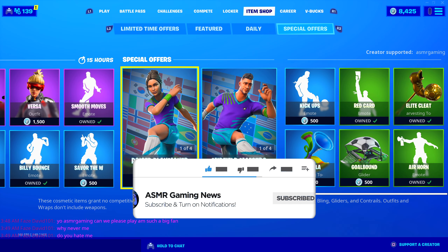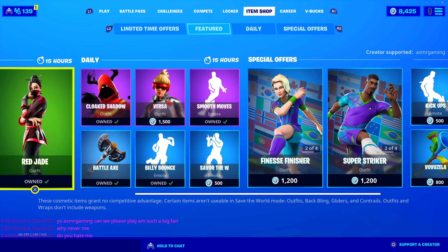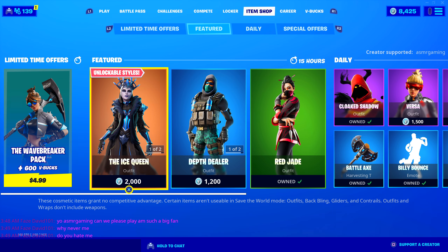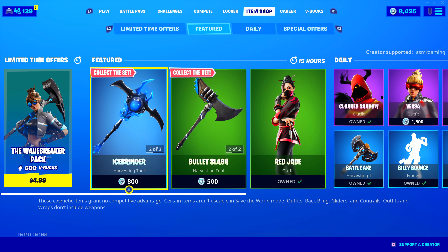Let's see what we got on the item shop. We got Soccer Skins back! The item shop is huge. Wave Breaker Pack, Ice Queen — it's all here. So if you're picking anything up today, be sure to use code ASMRGaming.